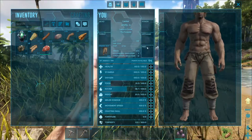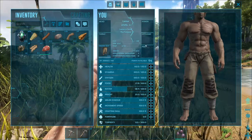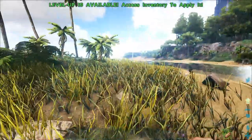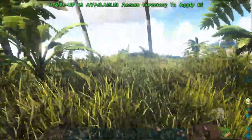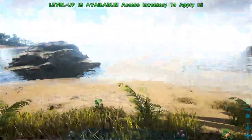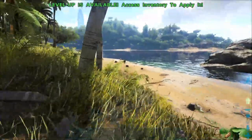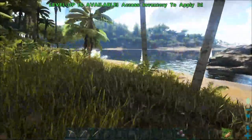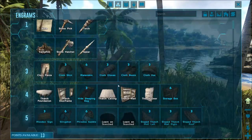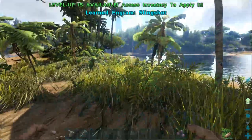You normally cannot dual-wield items, but you can hold a shield and a one-handed item at the same time — your offhand is normally just a shield. Now I want to talk about taming a dinosaur. Avoid the Dilophosaurus — those things will kill you. One of the simplest ways to tame is to first get a Slingshot, which is one of the greatest early taming tools.